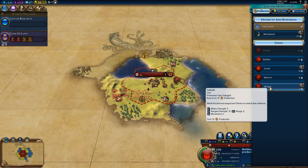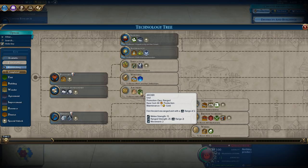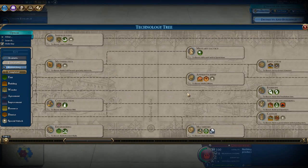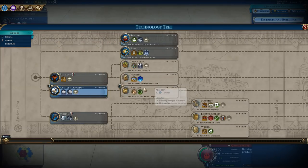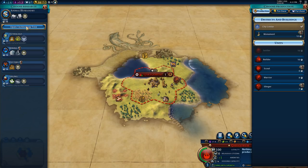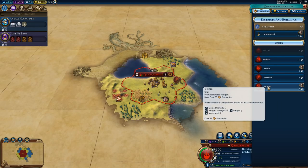Let's choose production. I quite often want to go for the slingers so we can jump up to archery. We want to get the Keshig if possible - but that's 179 turns away, so maybe not. We need animal husbandry to work with what we've got, and let's change research to animal husbandry. Then I'm going to go for a slinger so we can try and jump our way to archery when we find some barbarians.